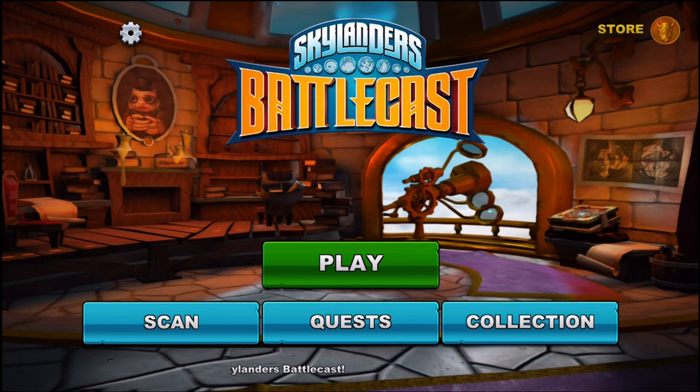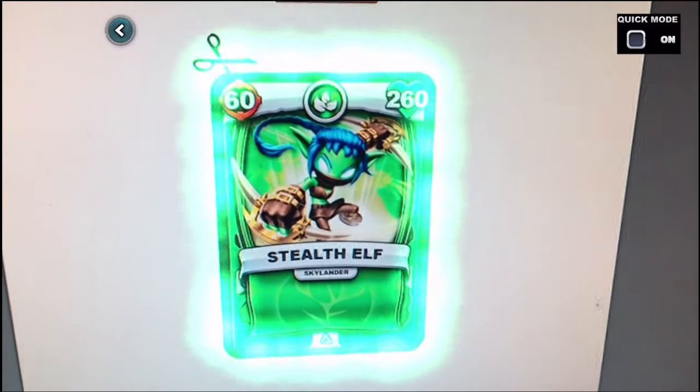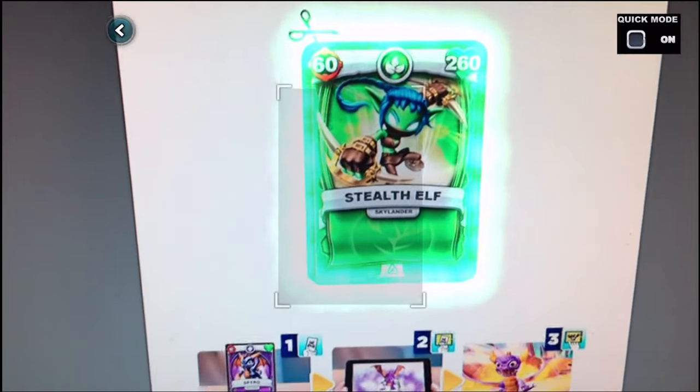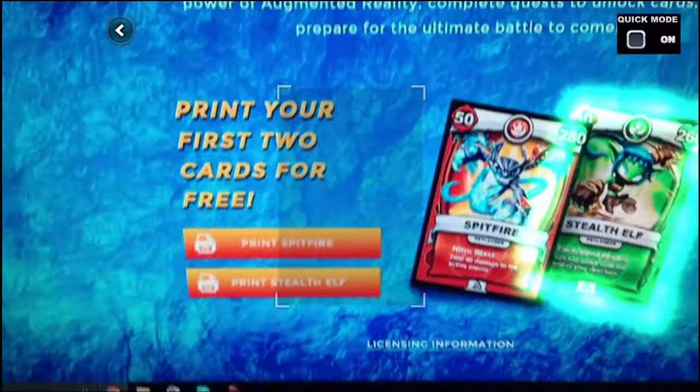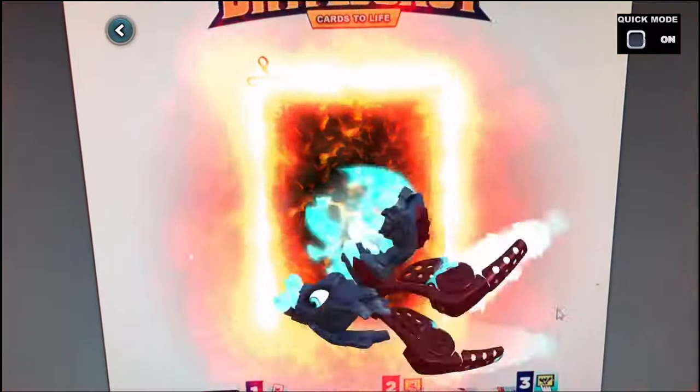What you would normally do is go and scan a card. If you have a starter pack for the actual Superchargers game, it comes with Stealth Elf and Spitfire. You can actually go online and download and print them out. Let me go to Spitfire just for fun — it's downloading the PDF right now and then it'll scan it in. Today's forecast: firestorm.